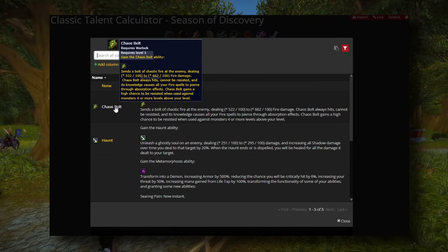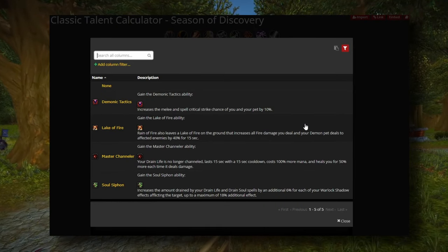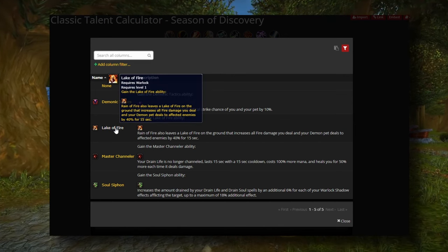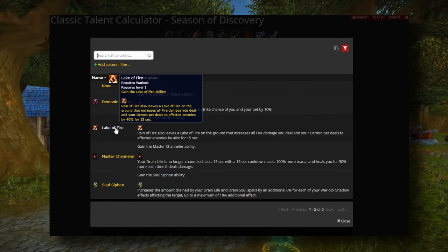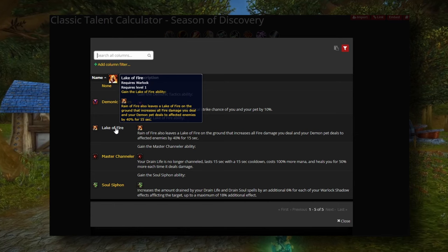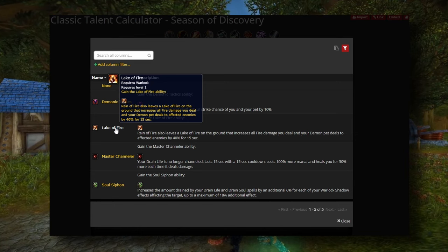Don't ever forget Chaos Bolt — it does so much damage, always keep it up. For your chest rune, we have some options. Lake of Fire is our highest DPS — insane damage — but the problem is it's almost impossible to keep down full time because it costs about 20-25% of your mana. If you're doing a boss fight where your mana feels fine, then you can afford to put it down every 15 seconds.